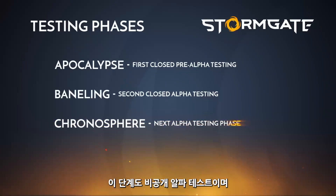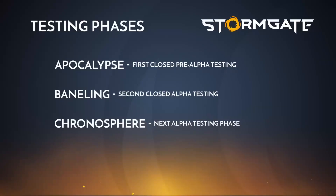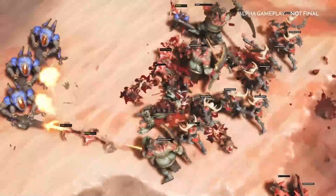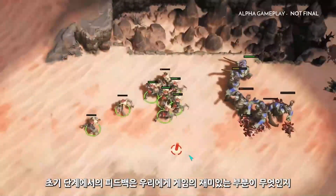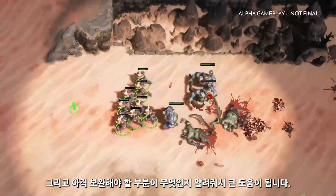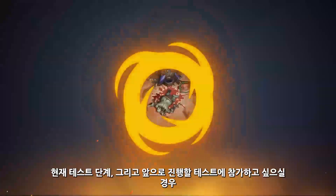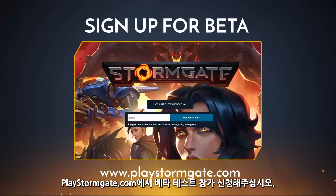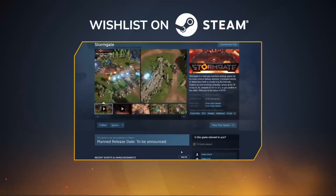Now for our next testing phase — 'Chronosphere' — another closed alpha test. The good news is we have tripled the amount of players invited to test the game, and after much anticipation, we're adding our next playable faction: the Infernals. This early feedback helps us figure out what's working and focus our attention on areas most in need of improvement. We can't wait to get this game into everyone's hands. Sign up for beta on playstormgate.com and wishlist Stormgate on Steam — see you in battle!